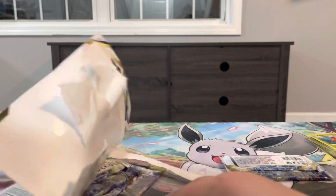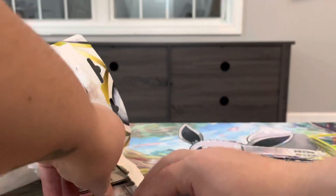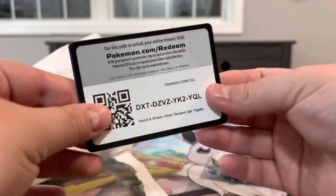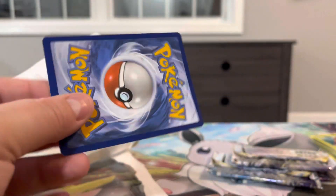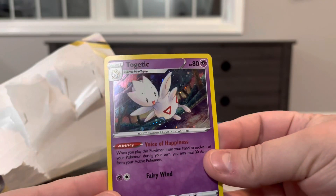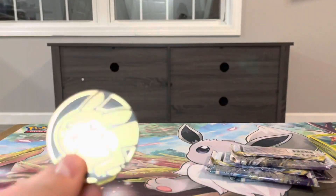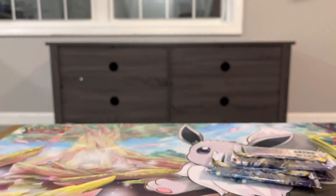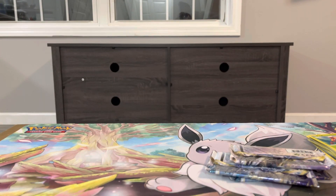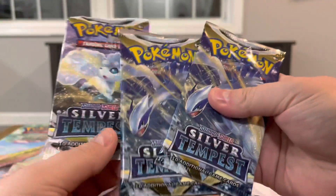Alright, this one does not want to open. Got our code card there and Togekiss. This one came with a Pikachu coin, and then we have our three Silver Tempest packs.